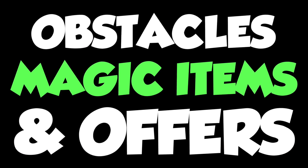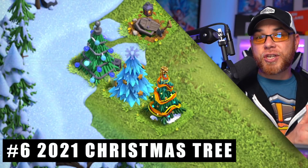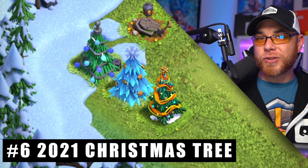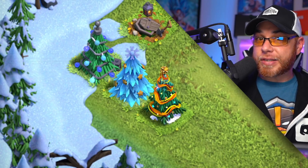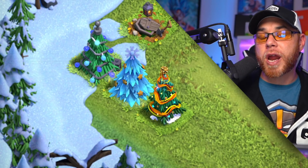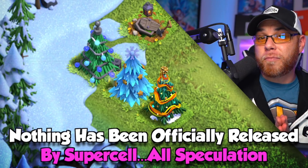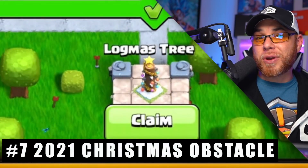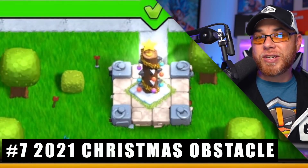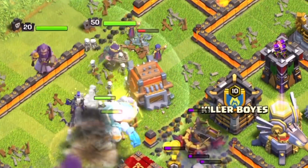That was my speculation for the update. What about free items as well as stuff you might have to buy? Based on information from the past, we can always assume that there's going to be a brand new Christmas tree. I did scour the internet and found an image, but nothing has been confirmed by Supercell, so it's more than likely fake.